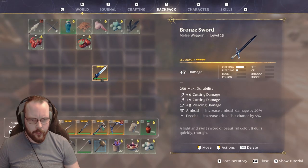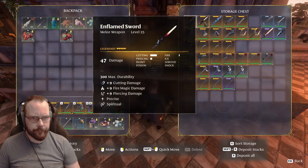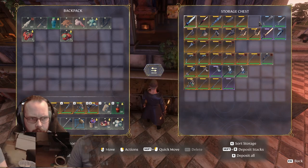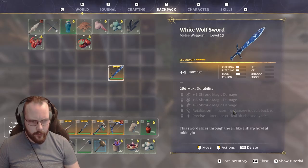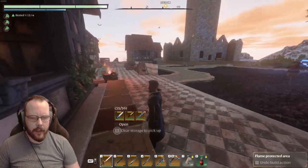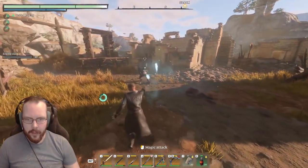I do have other swords - the ice blade. What does it do? Ice blade is ice magic, cutting damage, and increased crit chance. We have major arcana, we also have minor arcana. What about the white wolf? That is shroud. How many? 20. Okay. I think the sword is kind of good. I do wonder if I will get one-shot by this guy.